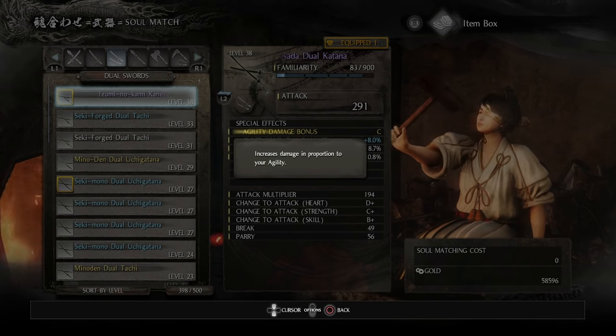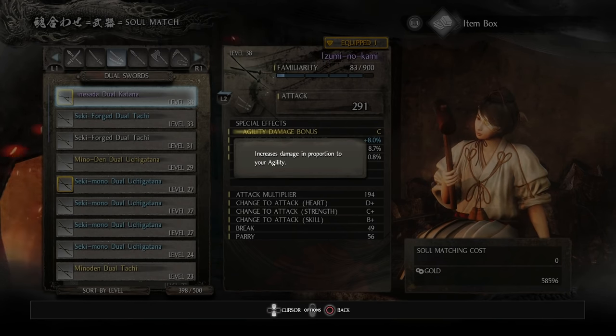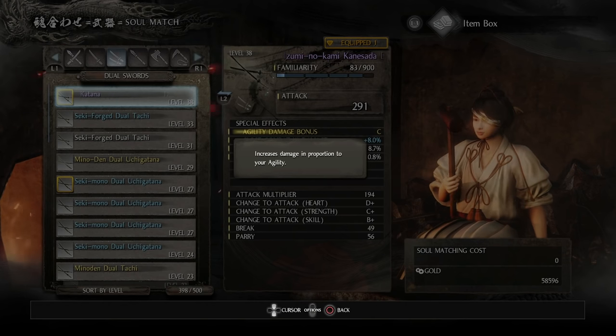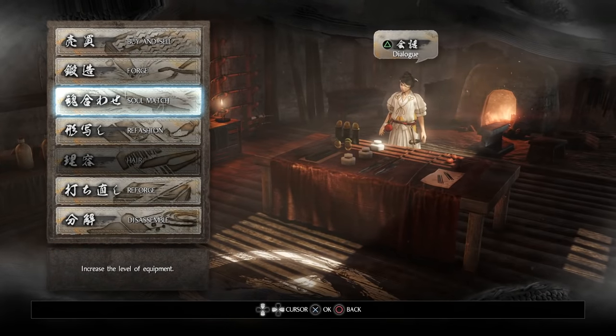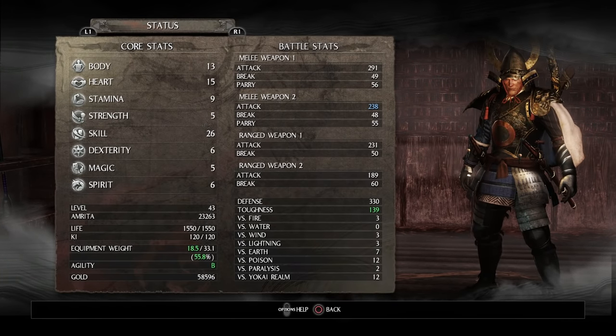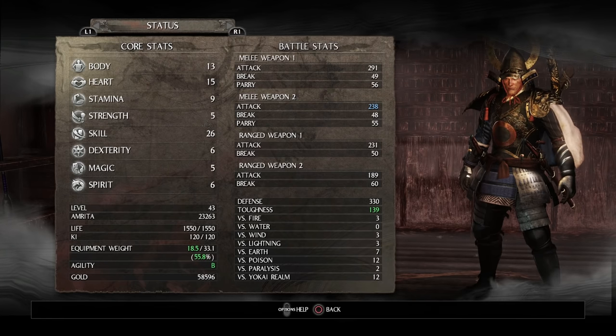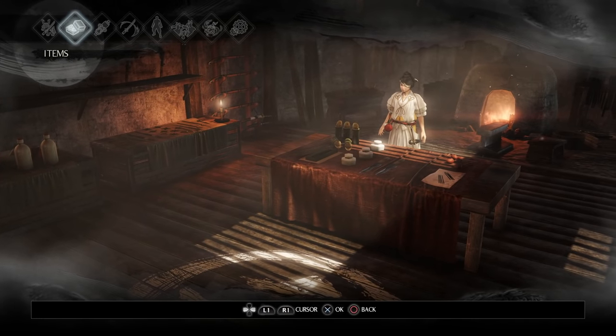This one ability — Jammer — increases damage in proportion to your agility. So based on my character's agility, I actually get a damage increase. If I go here and look at my character, my agility is currently a B, so that means I get even more damage bonus from that scaling on that weapon.